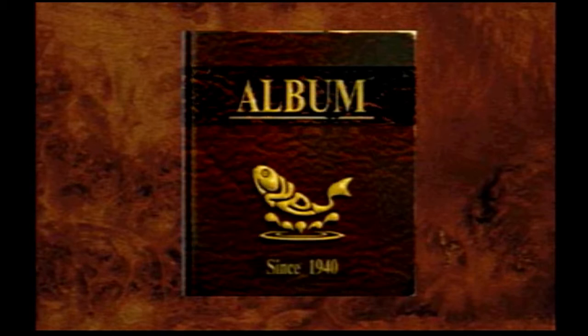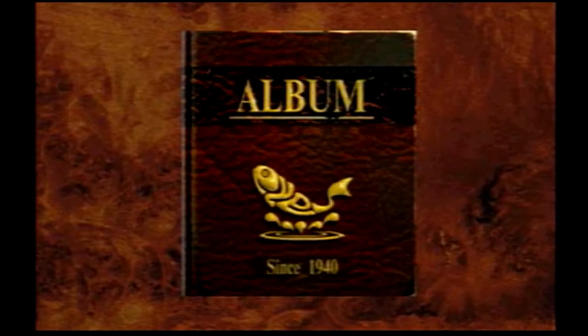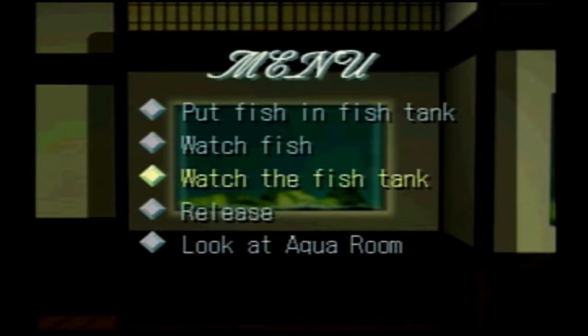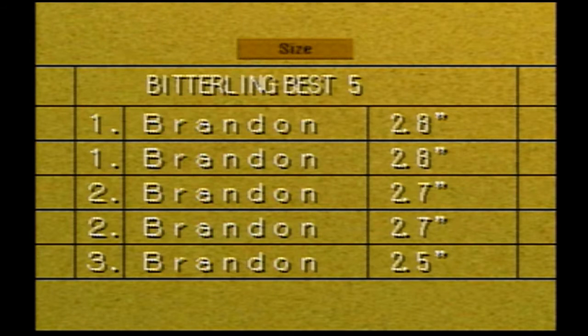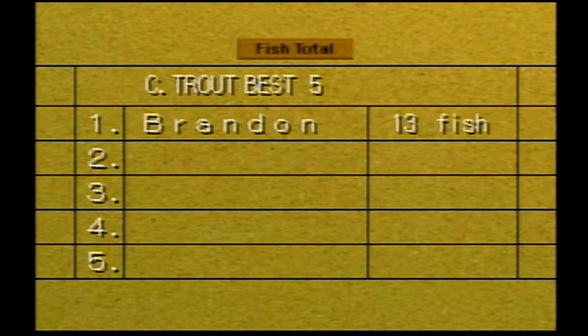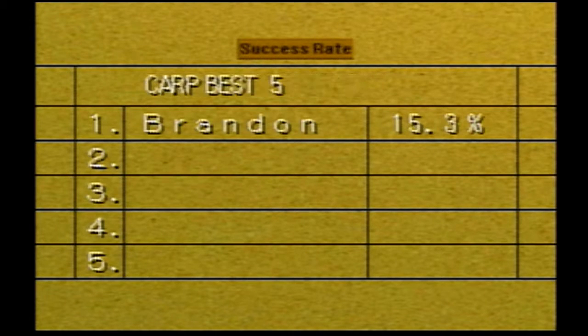Real Fishing was released on the Sony PlayStation in Japan in 1996 and then in North America in 1998. When you first start the game, you'll be asked to type in your name and then you're off on your fishing adventure. You'll always start in the aqua room, which acts as the main hub of the game. From here you can choose which of the seven lakes you want to fish at, check on your fish in the two tanks you have, check on your fishing license, and look at your fishing chart which tracks the size of fish you've caught, your fish total from each stage, and the success rate from each stage.